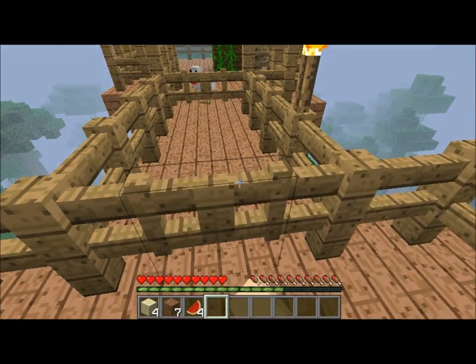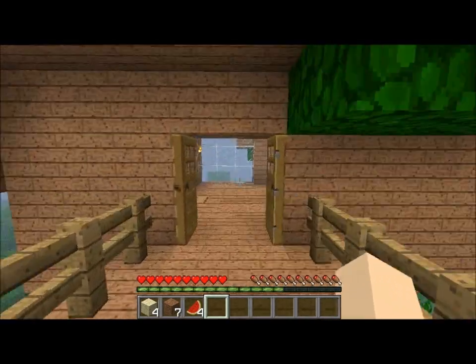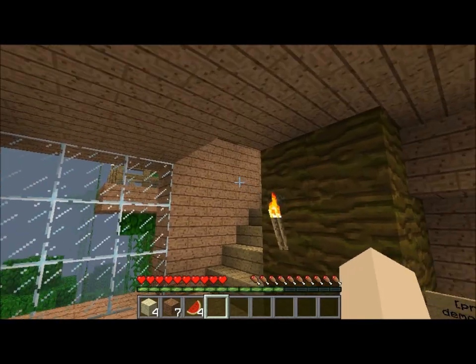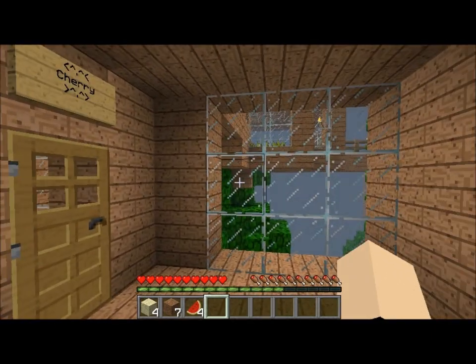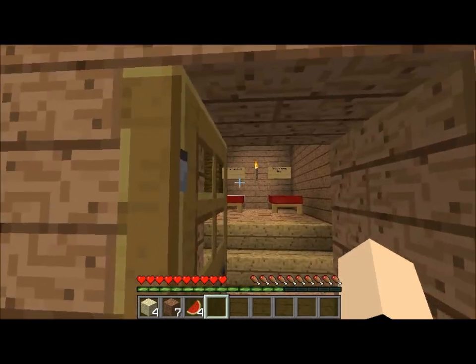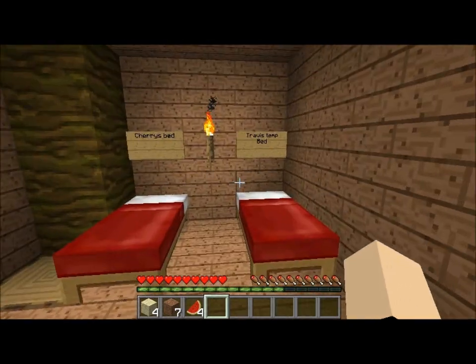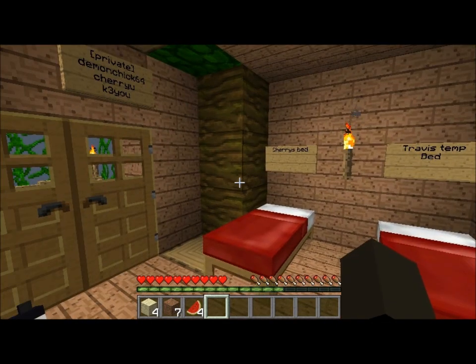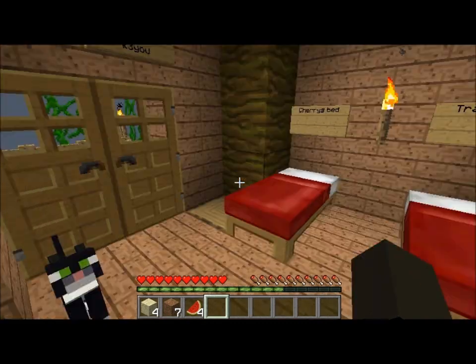Let's go upstairs. Upstairs we have Cherry's room, and we do have someone else living here at the time — though we don't even need this bed because he actually made his own house somewhere else. I'll just keep it here for now.